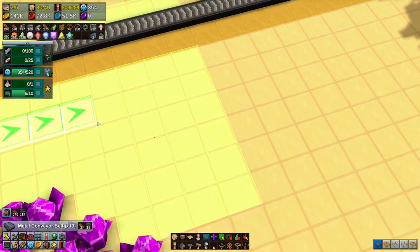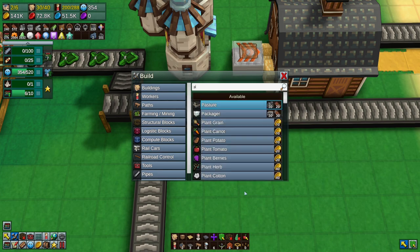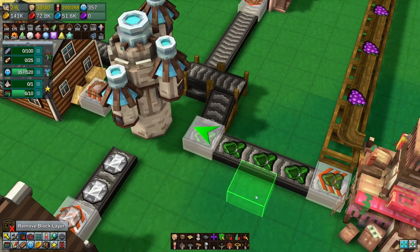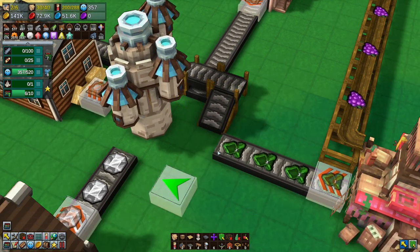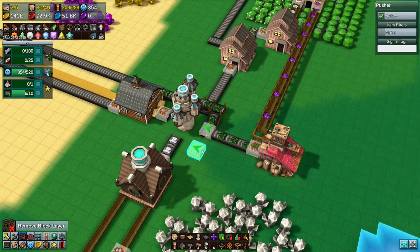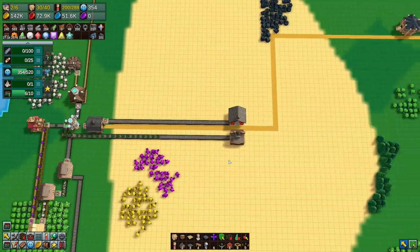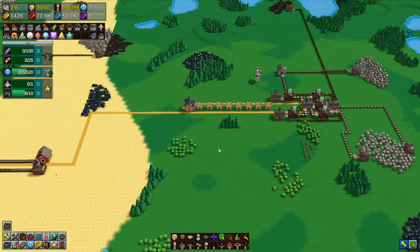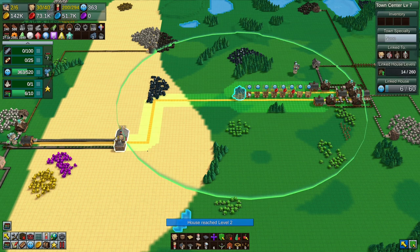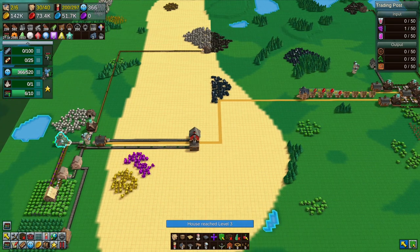Go down, come along here, into there like that. Then get a pusher — the pusher will push cloaks into the maze tower first. If the maze tower isn't using the cloaks, they'll go down and sell. Not only will they sell, they'll start upgrading the houses because houses need experience to upgrade. The cloaks can sell here — bump — cloaks going down, and you can see pop pop pop: houses are starting to level up!